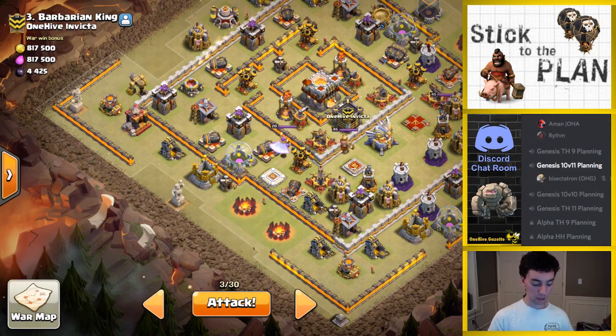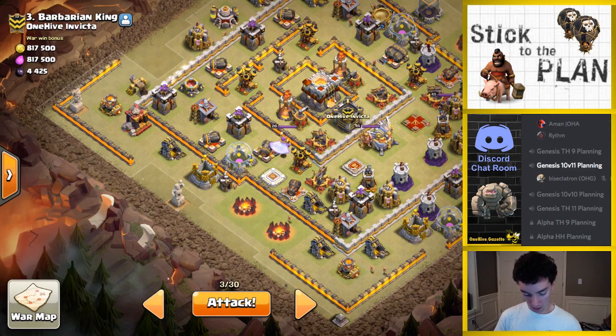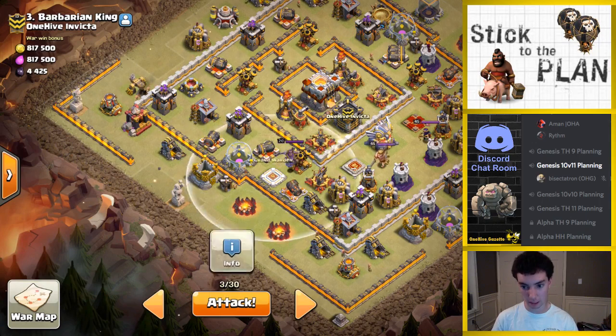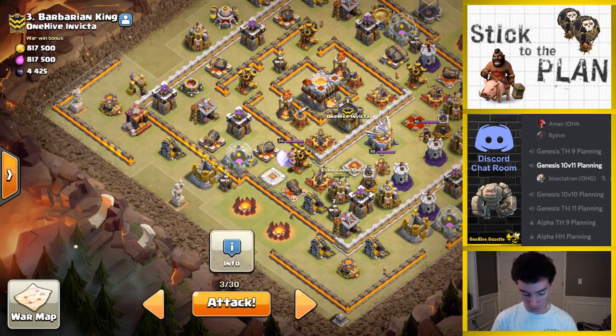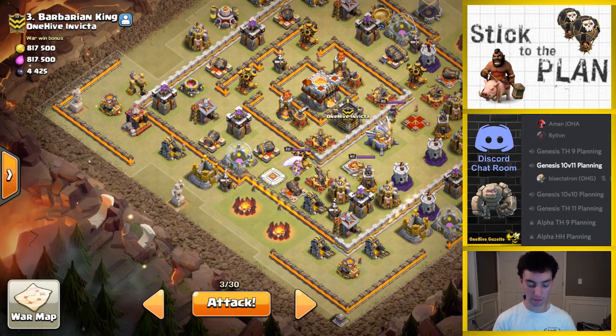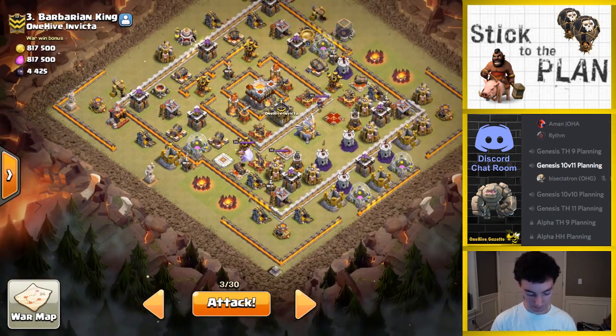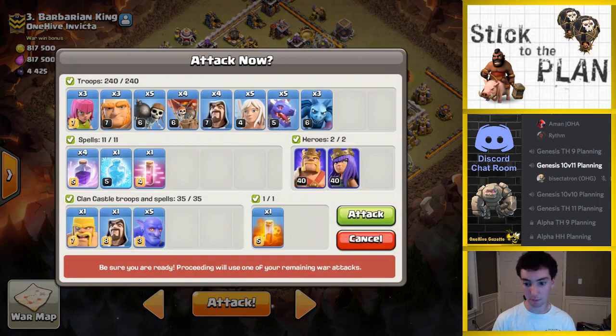Then we're going to go ahead and go with the giant wizard, giant wizard combination. I think we're good — I'm feeling good about this. Let's see how the queen does. No reason for her to beat on a wall — she can reach all of these defenses going along here. So barring any weird stuff, I think this is a good plan. Let's give it a try and turn the music up to add to the suspense.